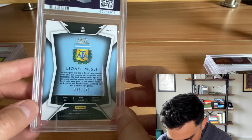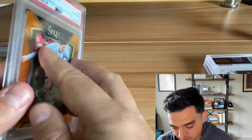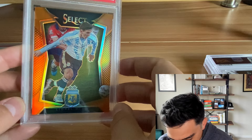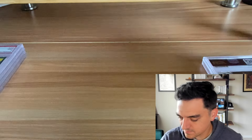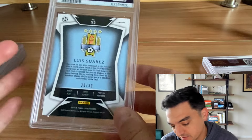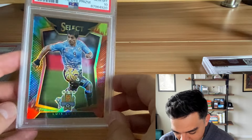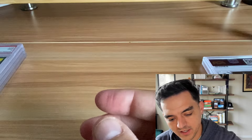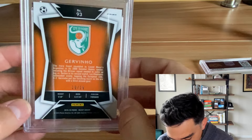Another Messi — 2015 Select, out of 149. We got a 10 on the red and a 10 on the orange, so can't complain. This one looks a little off center but still got the 10. Beautiful card. Another 2015 Select — Luis Suarez tie-dye out of 30. I just said how much I love the tie-dyes. PSA 10 — awesome, super funky and unique.